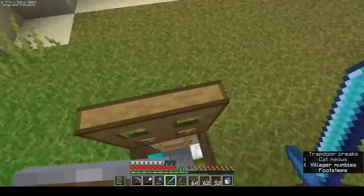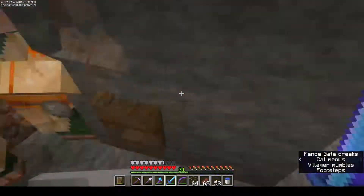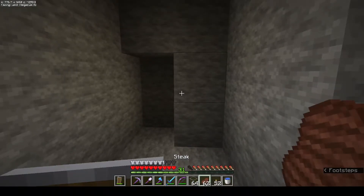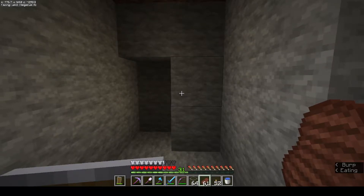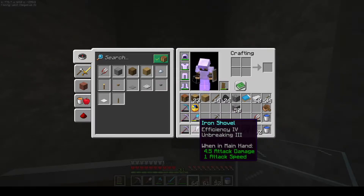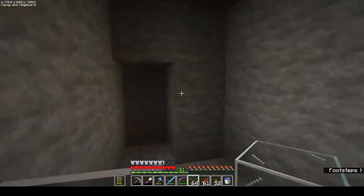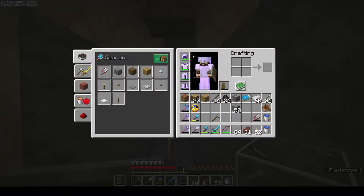Down here we're just going to make a normal villager breeder, and then over here we're going to extend it backwards into a villager trading hall so that I can trade with villagers and get some mending books. As you can see my picks are almost broken, so I'm gonna try and get this up, get some mending books, and put mending on all my items.